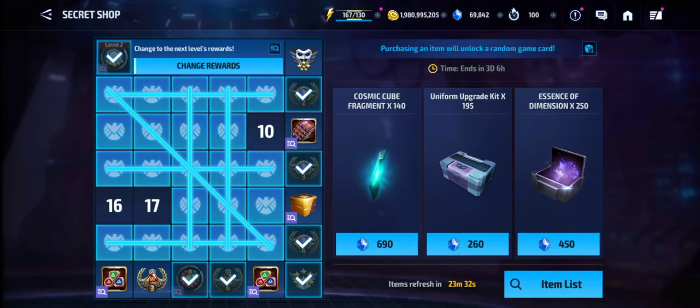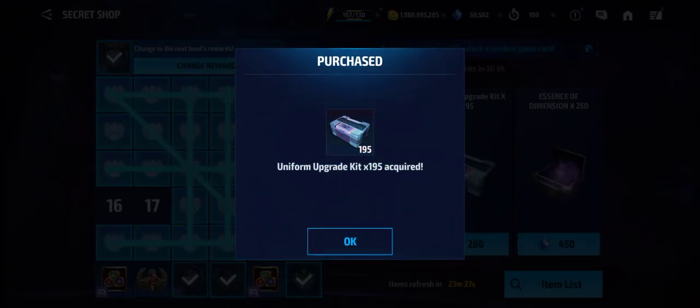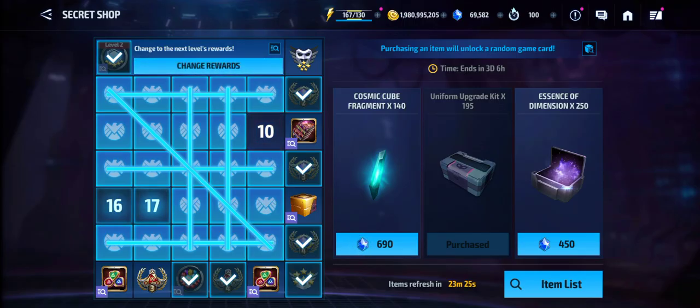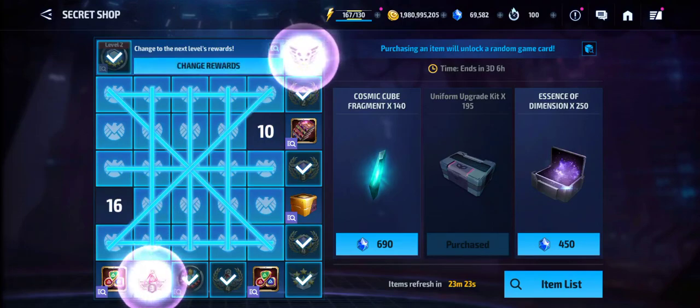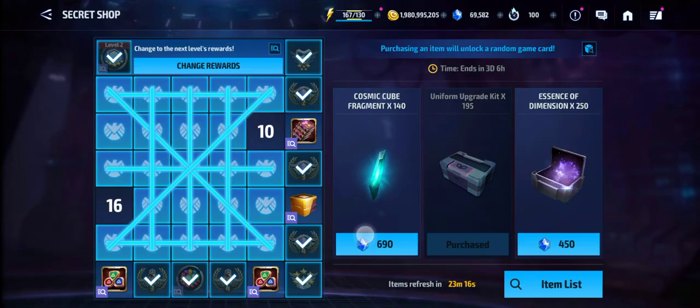Getting closer to the secret shop - this second card, by the time I've posted this video I'll be well and truly done. That's actually not a bad one - mega uniform upgrade ticket, mythic, always very welcome. So what have I got left? I've got the two Odin's blessing selectors, a book selector, and a mythic chest selector, so I've only got two more numbers.